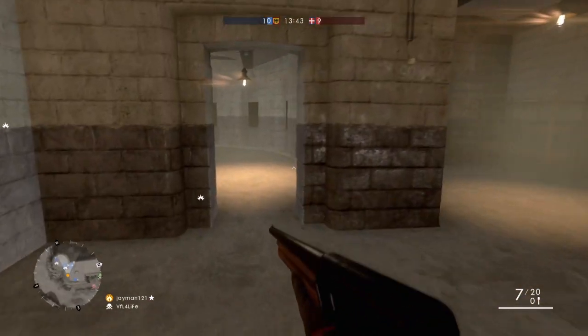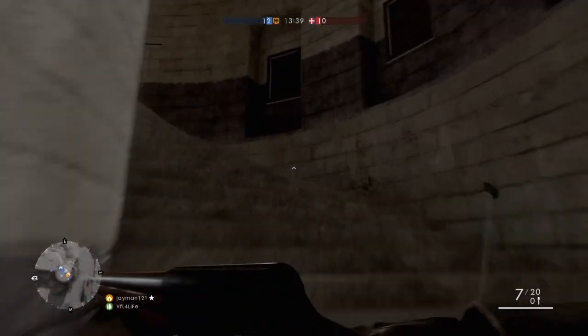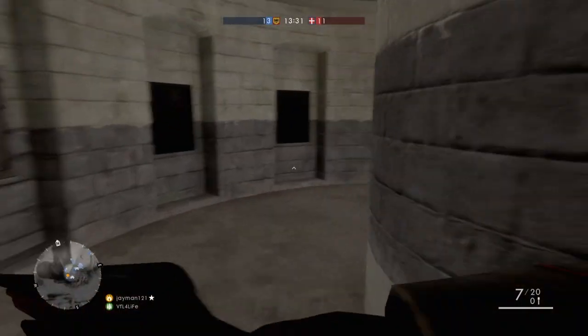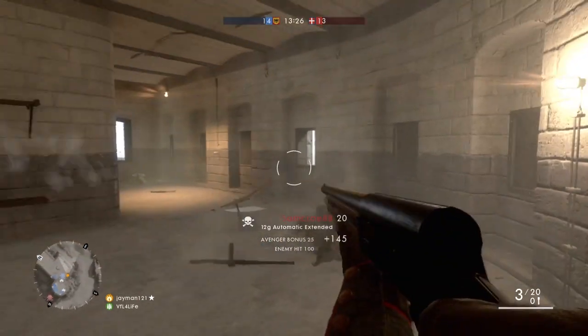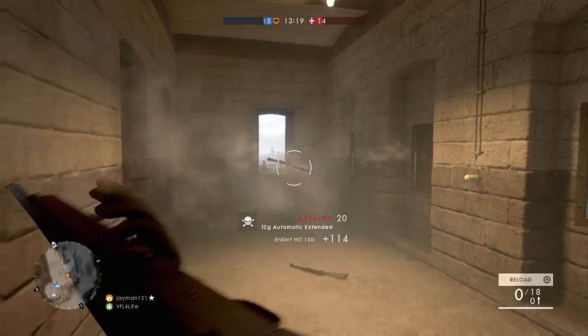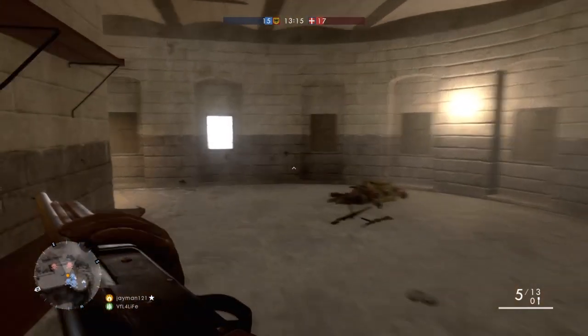I got them both down with spraying. I suppose it's going well for this map because a lot of things happen in this building — this is the main area and it's all close quarters, so for this map I can make this shotgun work. So far we're on a six kill streak. He knifed my friend — I could have saved his life but I didn't. Spray and pray — that's what this shotgun should be called.